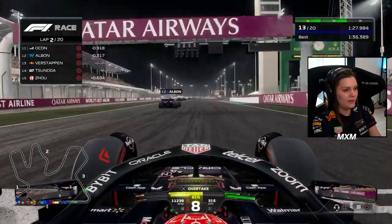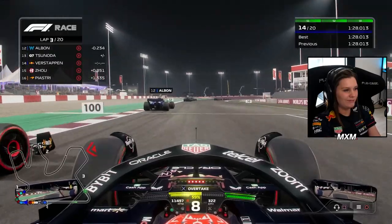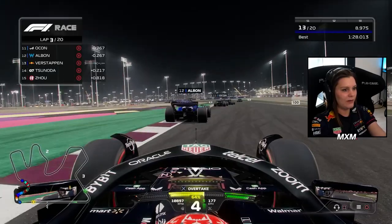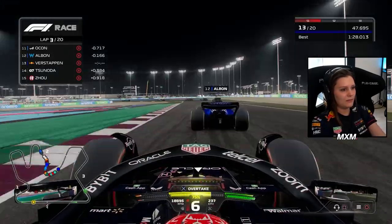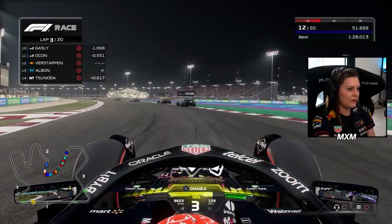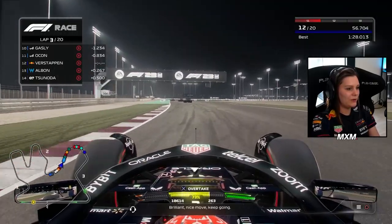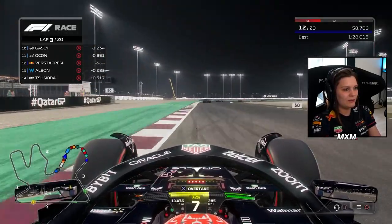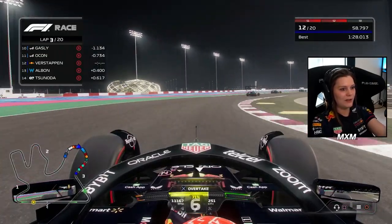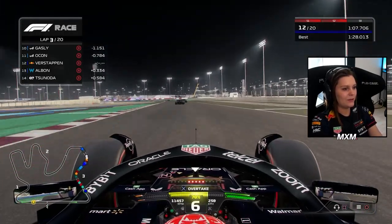Down to P13 now. Albon — nah, that's not going to happen. But we have DRS now, so everything will be a bit more easy. Maybe here — yeah, that's another overtaking opportunity. Bit risky. I don't know if I would do that with the old AI, because they would just turn in on you. And in real life it's also quite risky — if the car moves a little bit, you cannot stop anymore.